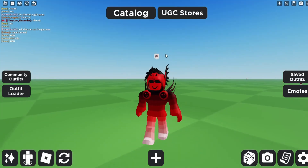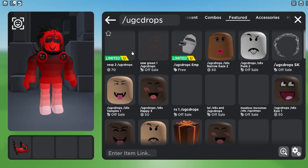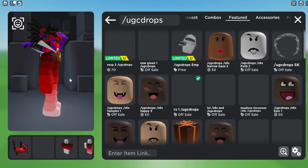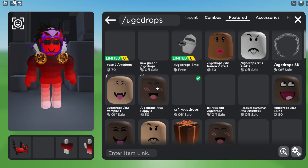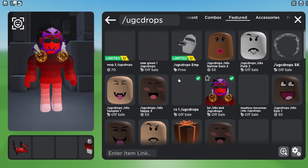There's another person doing this stuff. If you search up '/ugc drops' you're going to find some items. Look at this — it's the same trick but for a very expensive Dominus. It's kind of crazy.